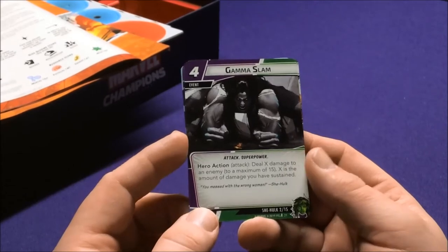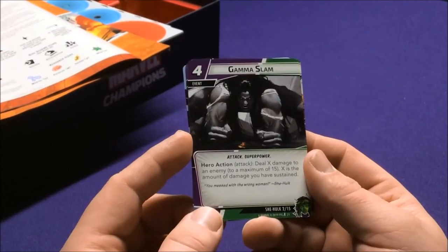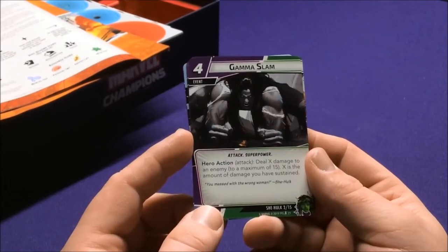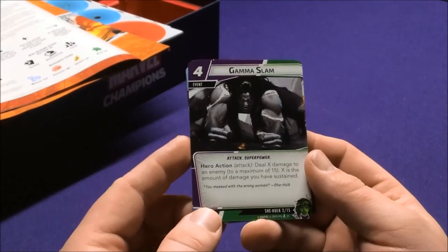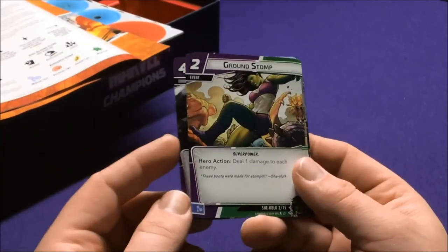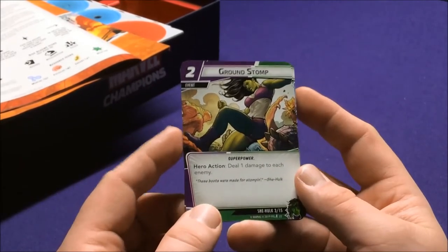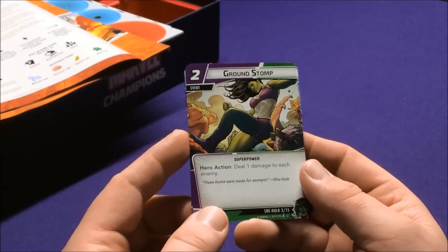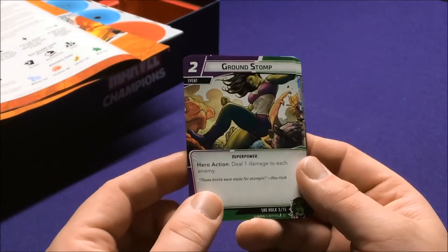Gamma Slam is an Attack Superpower action: deal X damage to an enemy up to a maximum of 15, where X is the amount of damage you have sustained — because that's your max health. That's actually pretty cool: the more damage you have, the more attack she does. Ground Stomp deals one damage to each enemy — a Superpower.